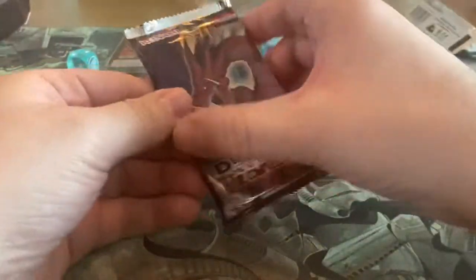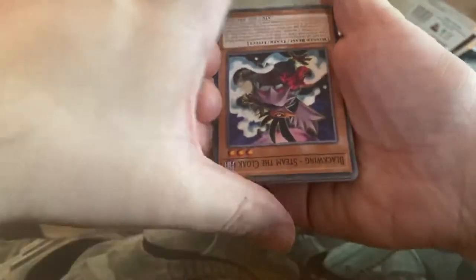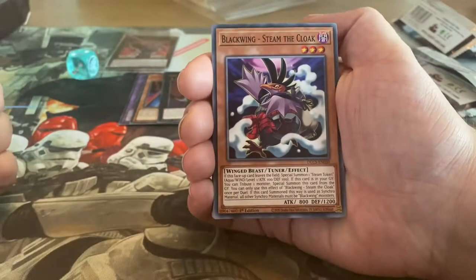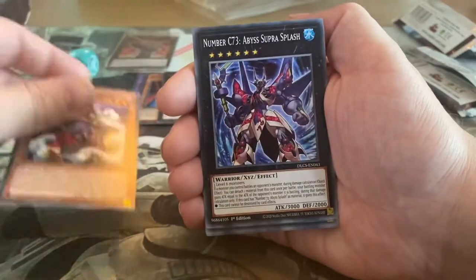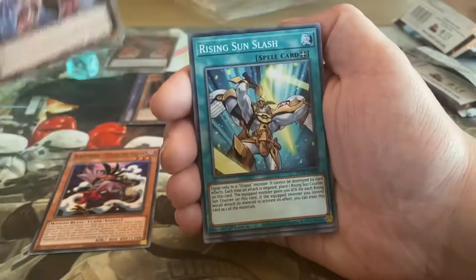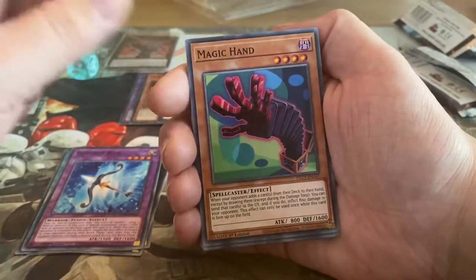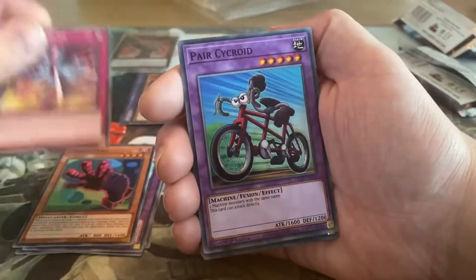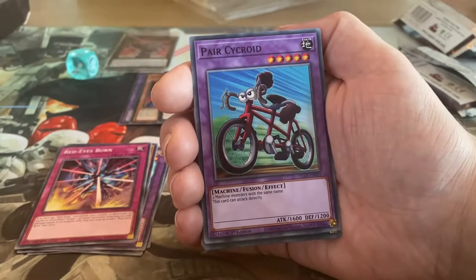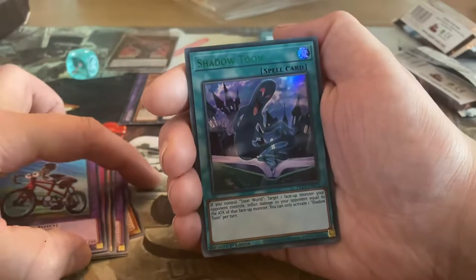Another second pack. Blackwing Steam the Cloak, Number C73, Abyss Supra Splash, Rising Sun Slash, Goddess Bow, Magic Hand, Red Eyes Burn, Pear Psychroid. We have a Shadow Toon — toons, nice!